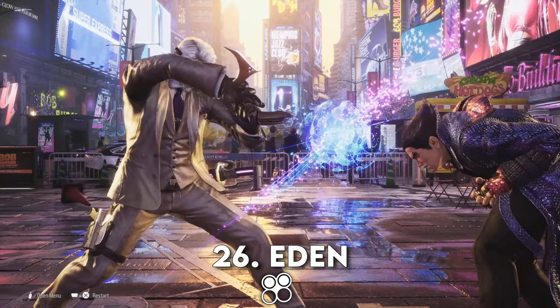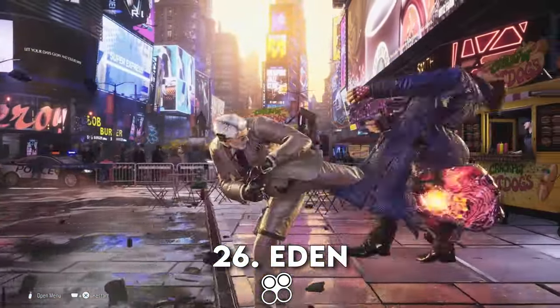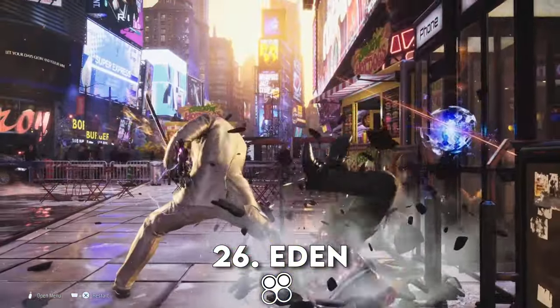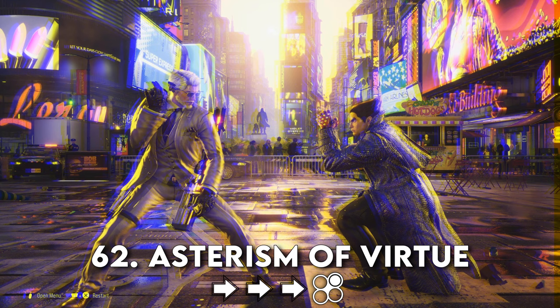You can set this up with Asterism, while running 2. The opponent blocks it and presses. Eden will either trade or beat out their attack.